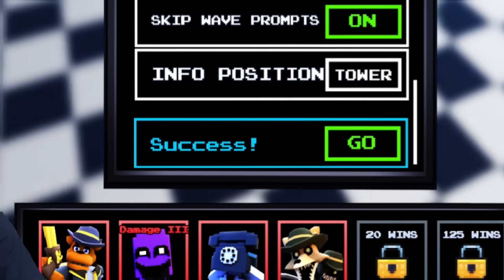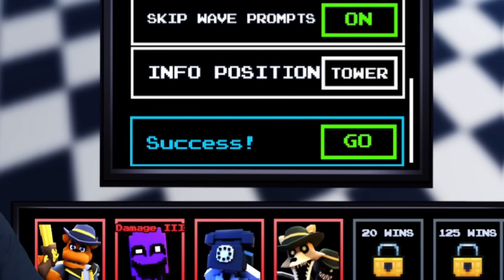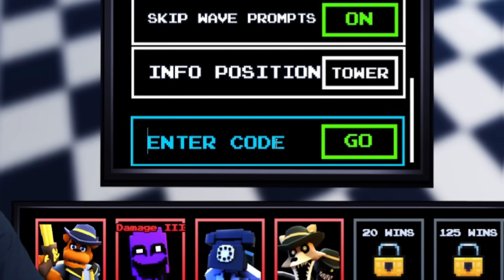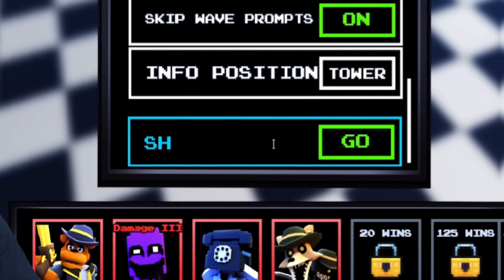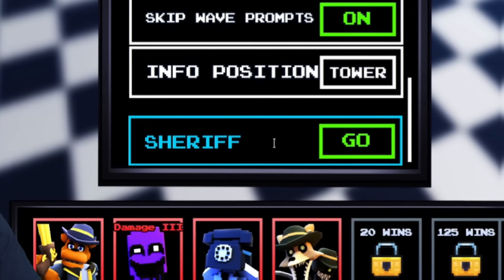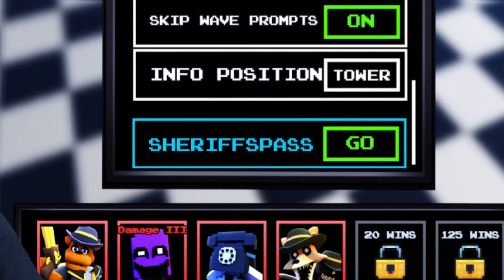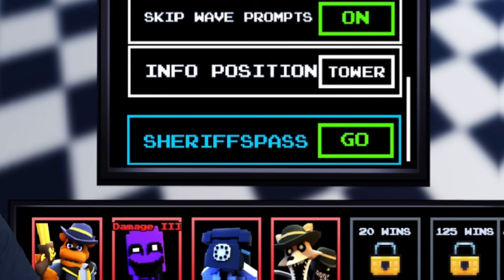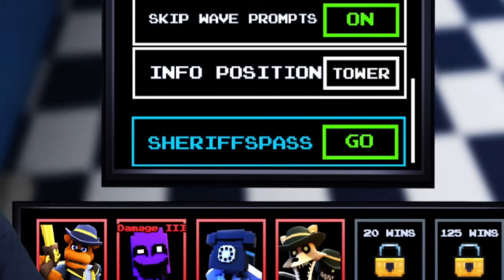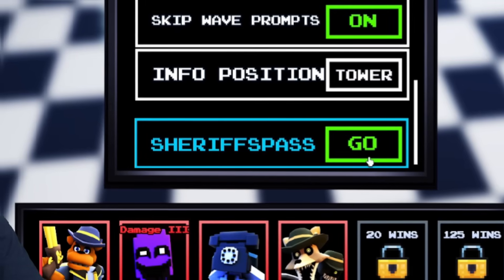Keep in mind I've got two secret codes to show you later in the video — they've literally just come out and I can guarantee you haven't seen them. Also, don't forget about the giveaway — you must watch to the end to win. Next, redeem the code sheriffspass — S-H-E-R-I-F-F-S-P-A-S-S — which will give you 250 tokens.